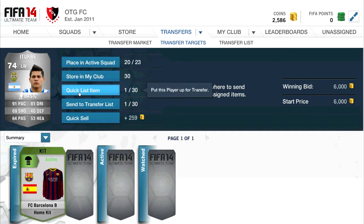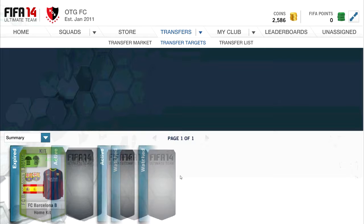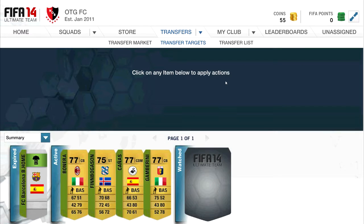Here we go — I pick up a Turbo for 6000 coins, and I'm going to go ahead and sell him on for around about 6800. Now I don't know whether he'll sell, but I believe that's a good price for him, and that's probably his next highest price. My card will be on the market very soon.